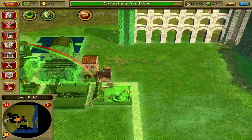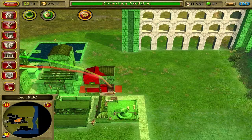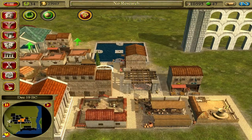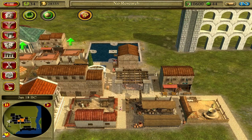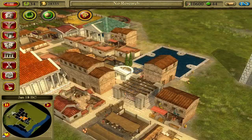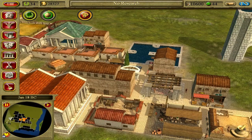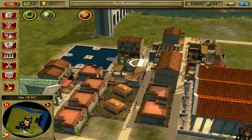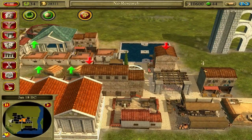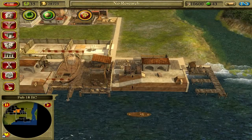We'll put these on top. Sanitation has been researched. Food levels in our granaries are dangerously low — our city granaries are now empty. My granaries are always empty — I just want to strangle you, because you do my freaking head in.